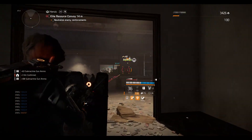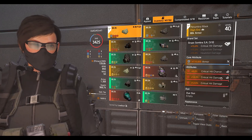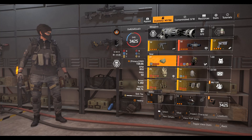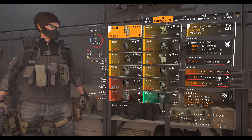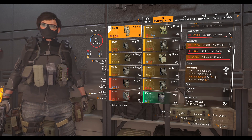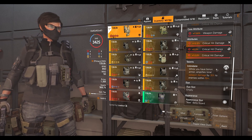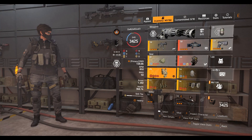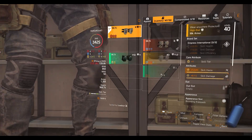For gear: I have a Grupo mask with armor rolled on it, because Grupo gives me crit damage — so I have crit damage, crit chance, and a crit damage mod on it. I'm running two pieces of Sokolov: one piece gives 10% SMG damage, and the two-piece gives 15% critical hit damage, which is great for an SMG build. The chest has weapon damage, crit damage, crit chance, and the Intimidate talent — you can use Obliterate if you prefer. Those two talents are dominating DPS builds right now. For the holster, also Sokolov second piece, with weapon damage, crit damage, and crit chance.